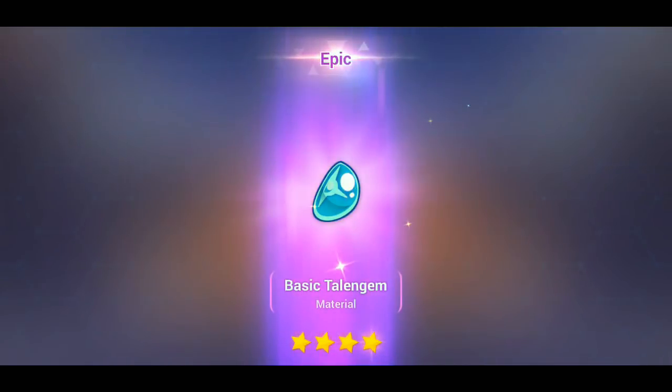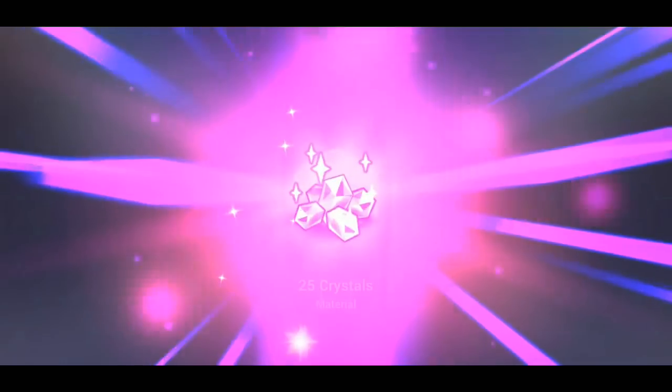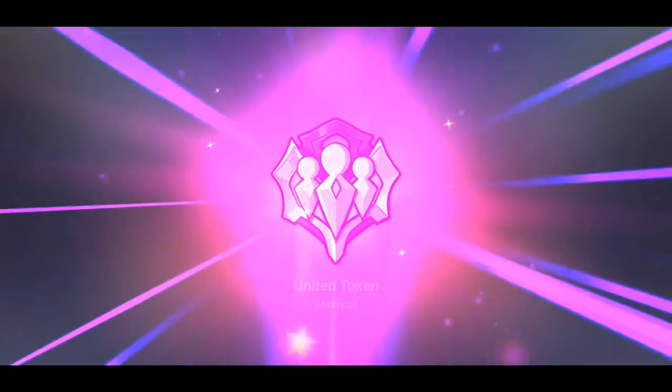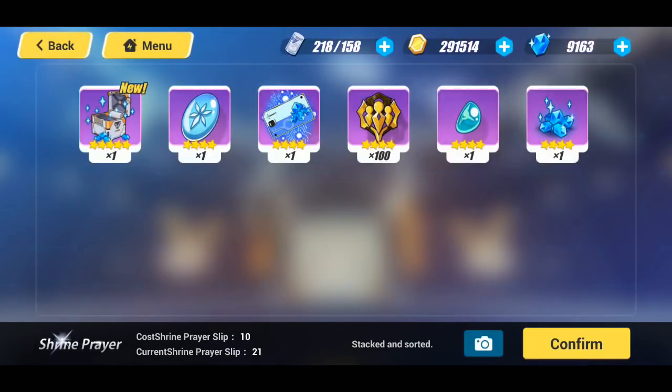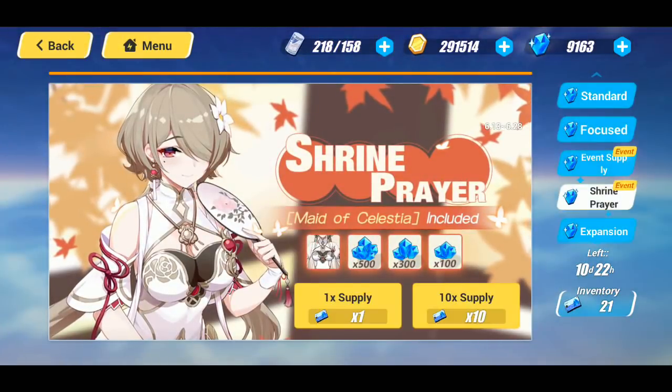We got some more materials, some more united tokens. Oh, we got some shrine prayer slips — so that means we could probably do another single. Those jade materials I could really use. 500 crystals — I will definitely take that, that is spot on, that's phenomenal, very nice. We got 25 crystals and more united tokens. That 500 crystal pull was about as good as the outfit for me, to be quite honest. Let's jump into our third multi.